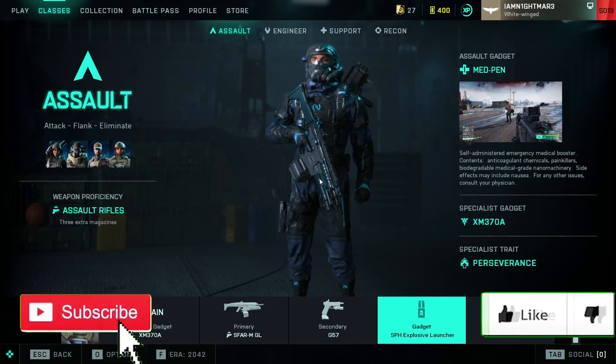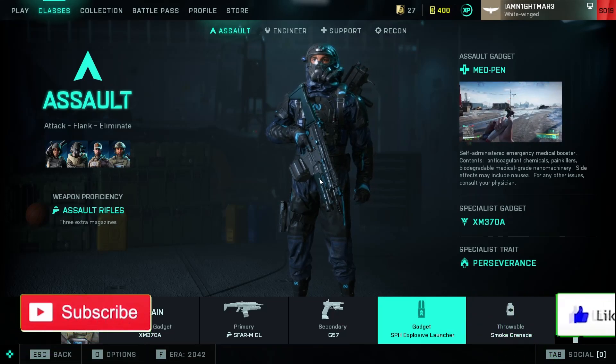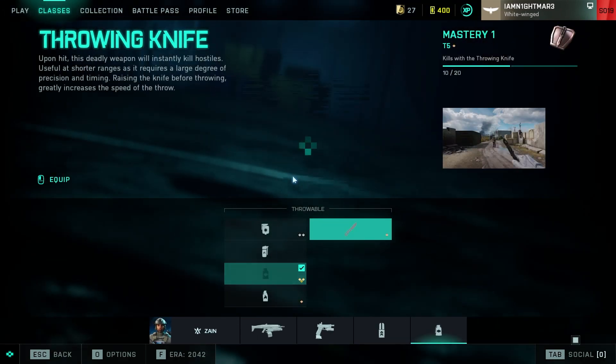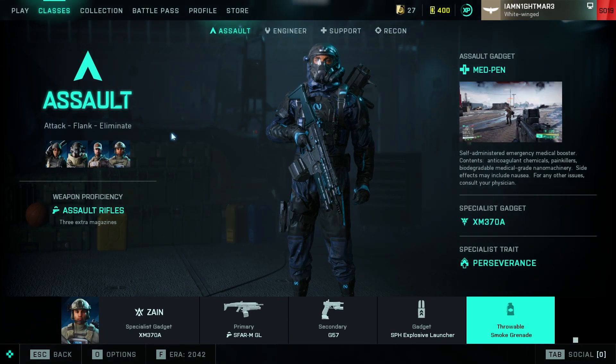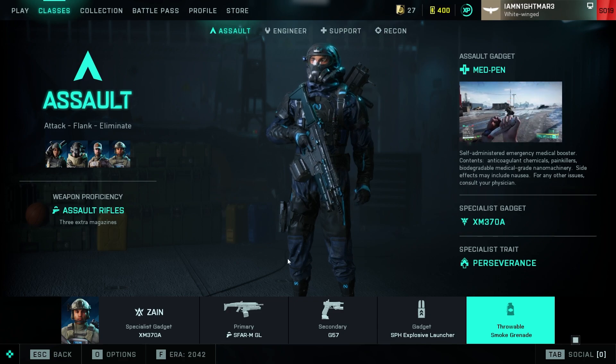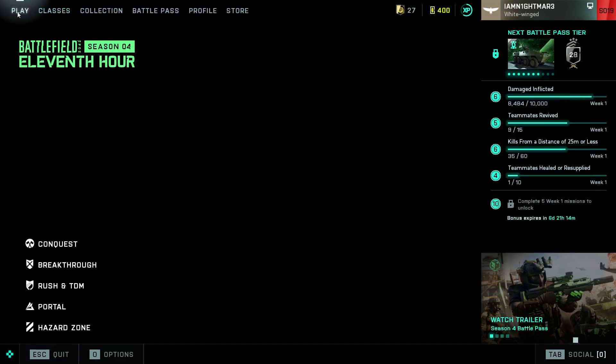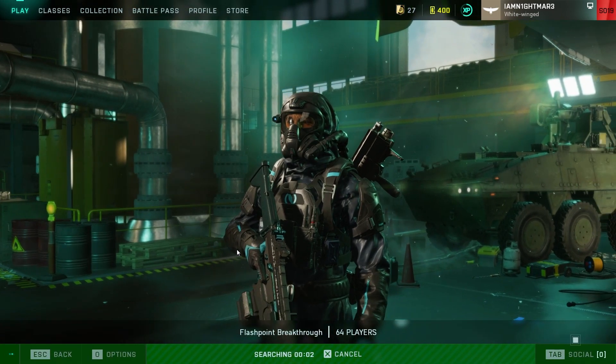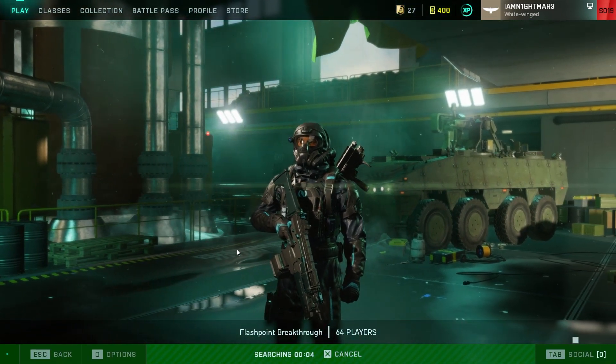What is up guys, welcome back to another video. My question to you is have you tried this class - Bin Manzane in his interested skin here. It's the SCAR and the SPH explosive launcher, and he gets his burst launcher as well. You can also rock another grenade if you want to - you basically get unlimited ordnance. It's crazy, you just get so many grenades.